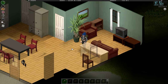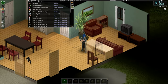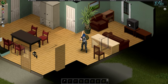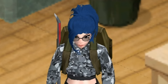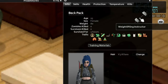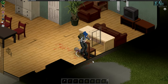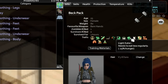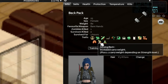Let's just get right into it. We are Beck Pack, a weightlifting instructor who is a pacifist, prone to illness, slow healer, smoker, cowardly, weak stomach, light eater, low thirst, organized, strong, fit, strong back, and nutritionist.